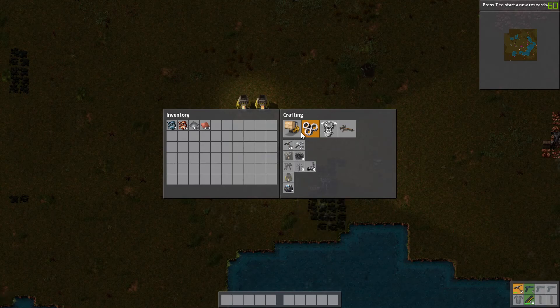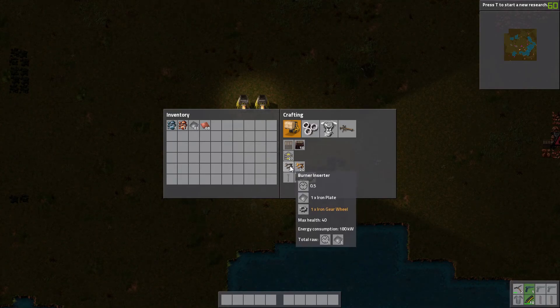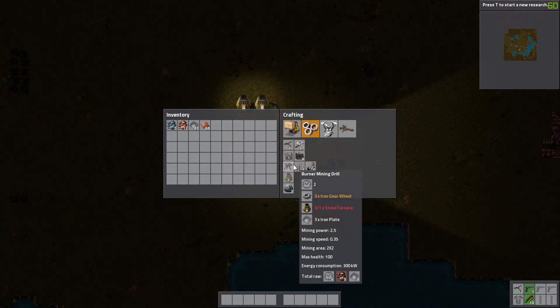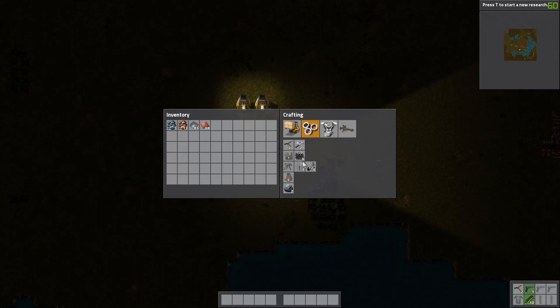Before I do anything else, I just want to make an iron axe — it's going to come in handy. To automatically transport stuff around you're going to need a transport belt and inserters of some kind. The burner inserter uses coal, which is kind of pointless because you've got to refill it. The regular inserter uses electricity, which means before we can get electricity we need a steam engine, boilers, and basically that stuff.